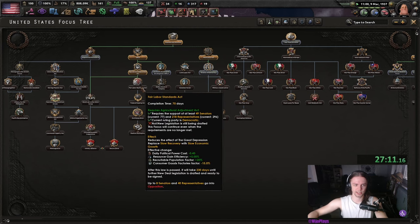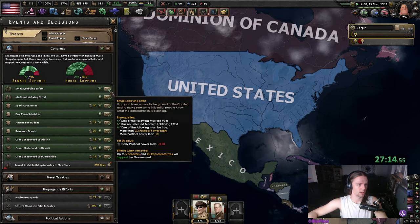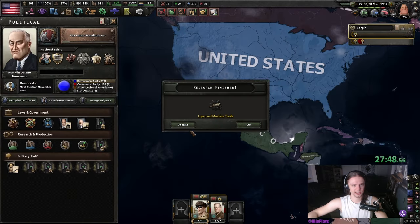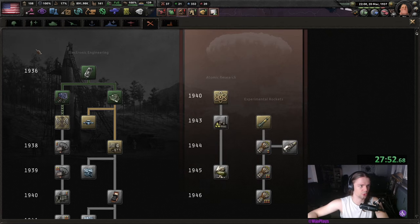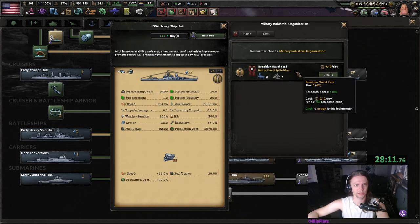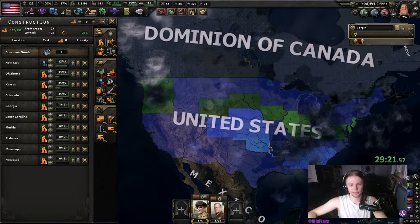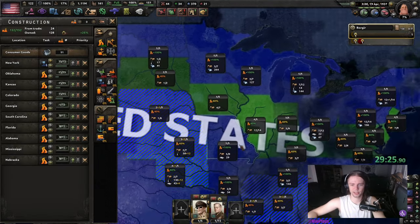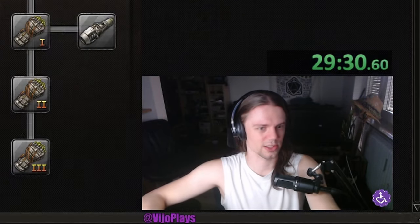We're going to wait until the Fair Labour Standards Act unlocks. Might as well do a small lobbying effort once more. We can go Fair Labour Standards Act — I believe we lost a few days, but sure. I'm gonna get the 1946 heavy ship hull. This is everything I'm going to build roads in; the rest doesn't have too many building slots that you can make use of.